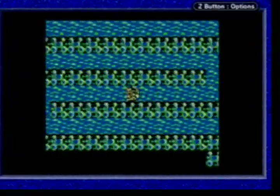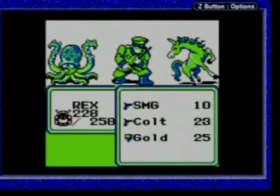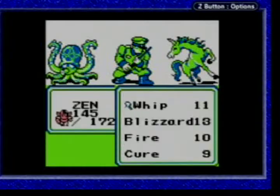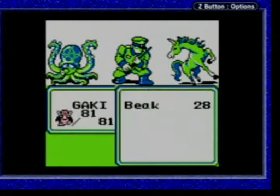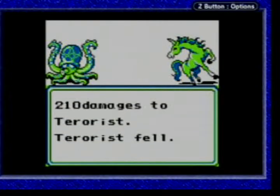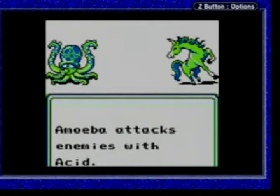As opposed to, like, the Kanto Safari Zone, which has Dratini, Chansey, Tauros... there's a huge list. There were a lot of rare Pokemon that were in the Safari Zone back in the first generation.